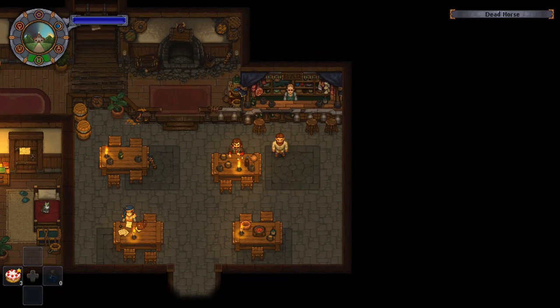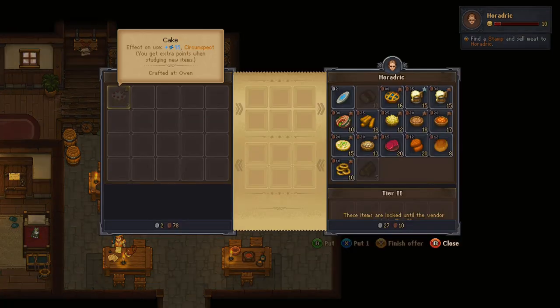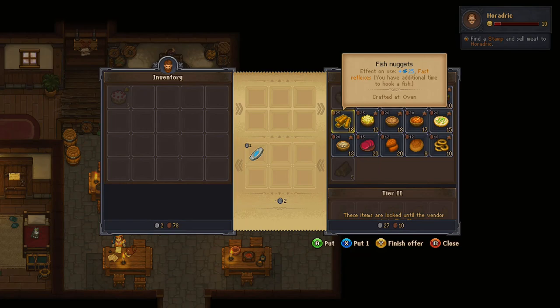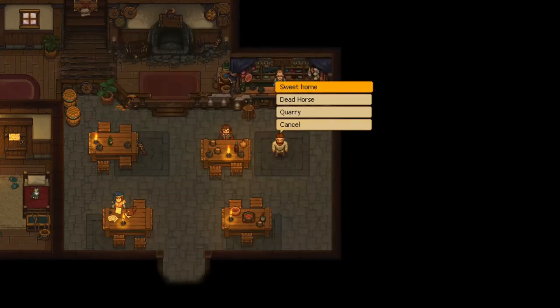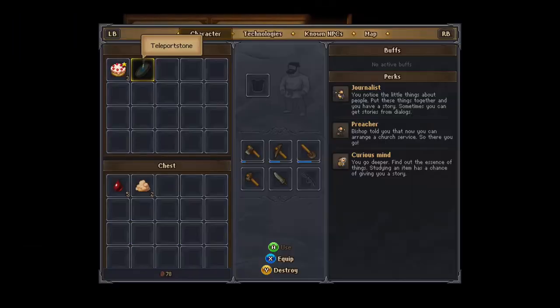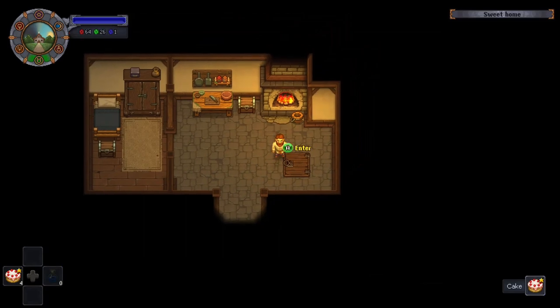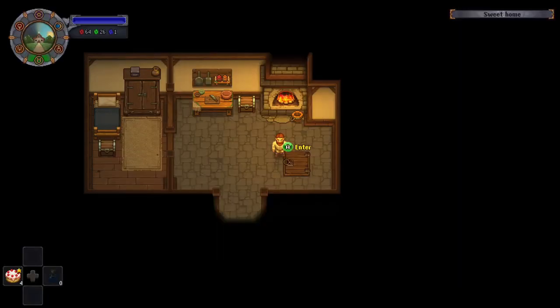Tip number three: teleportation. You can talk to Hordrick over here at the bar — he's got a teleportation stone for sale for two silver. I highly recommend getting this as soon as possible; it'll make your life a lot easier. You can just instantly go somewhere else. I'm going to teleport right now to the house to show you guys how this works. There's going to be a cooldown — I think it's about a half day to a full day. But it'll just recharge and never go away once you buy it.